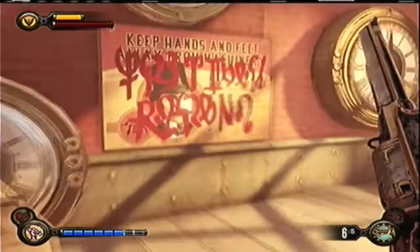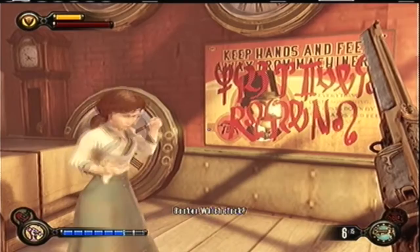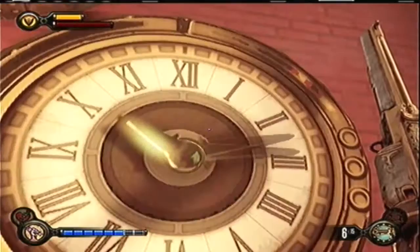The answer is: the clock tolls at midnight. There you go — the second codex book is done.